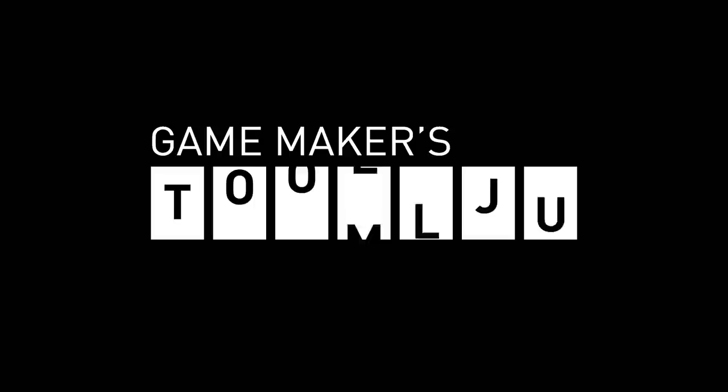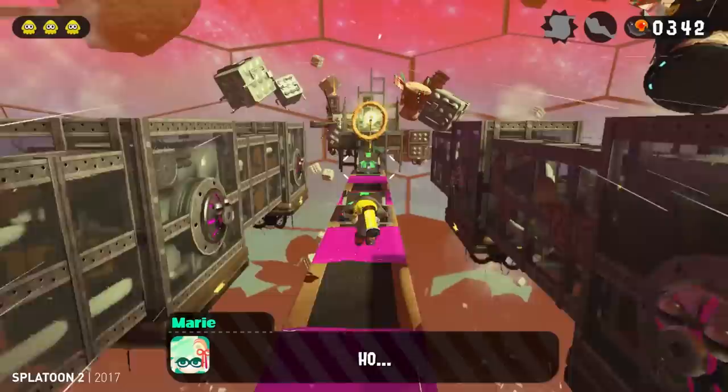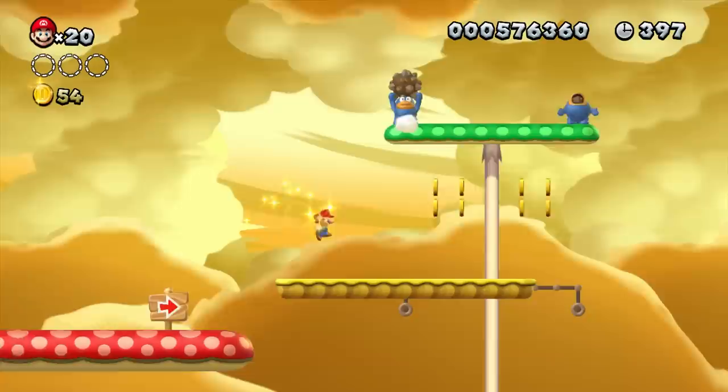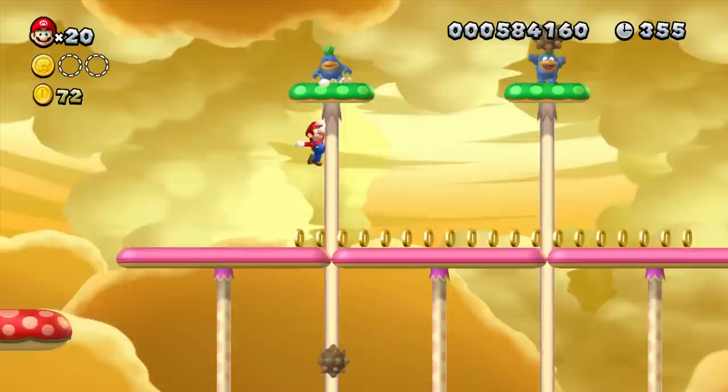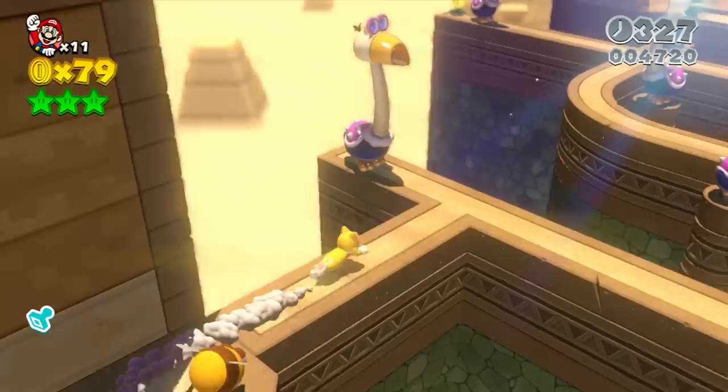Hey, I'm Mark Brown, and this is Game Maker's Toolkit. I've done a bunch of videos on my channel about platformer level design, but it has almost always been through the lens of Nintendo games, which have a pretty reliable formula at this point. Each stage introduces a new gameplay mechanic, and that idea is explored through a series of escalating challenges. And then the mechanic is thrown away, never to be seen again. That's certainly one way to do it, but it's not the only approach. So let's take a look at a platformer that does things quite differently.